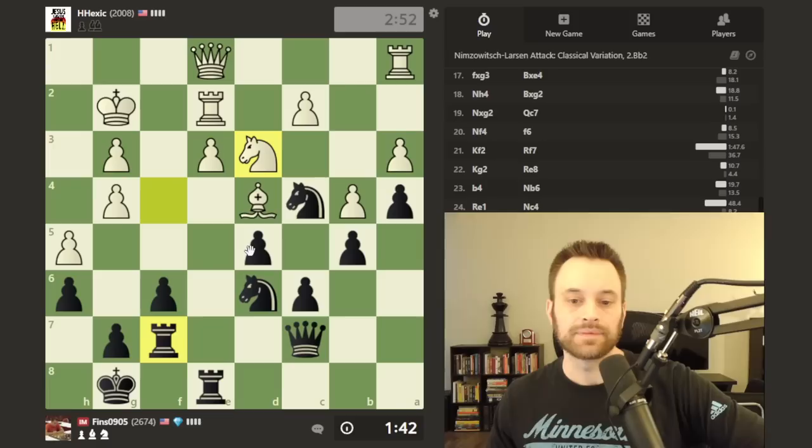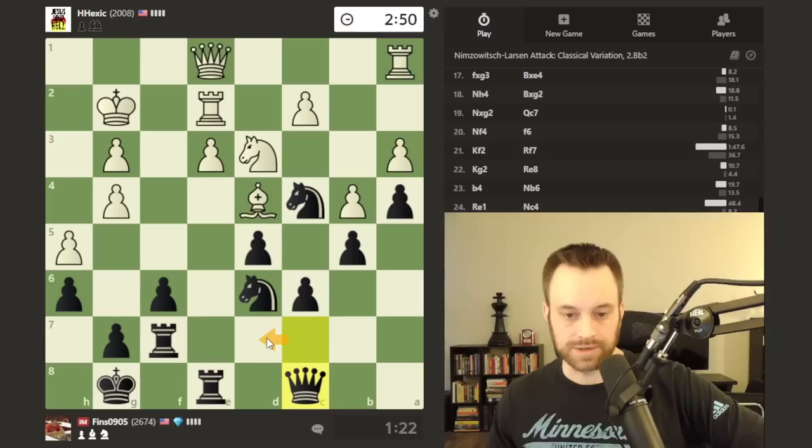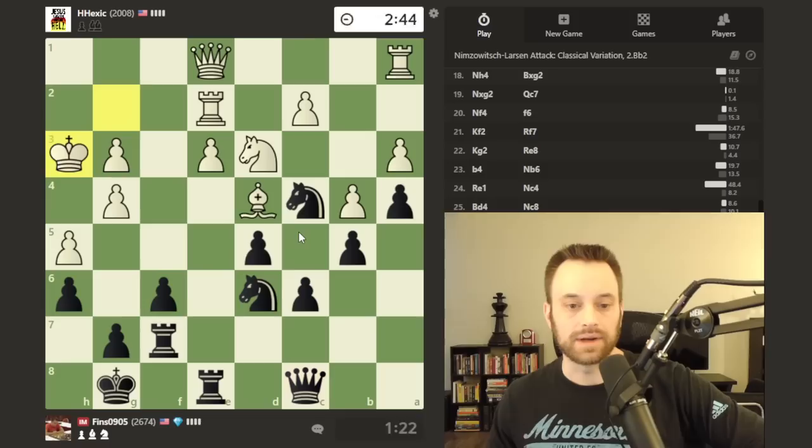White pivots the knight — is it going to c5? Now that white is doing that, I think this f5 move could be good. I also wonder about simply trying to attack here — the knight might be driven back to f2. Let's probe with the queen. Let's go here, attack this pawn. Could also go to d7, just in case knight c5 ever comes — probably a moot point, but yeah.